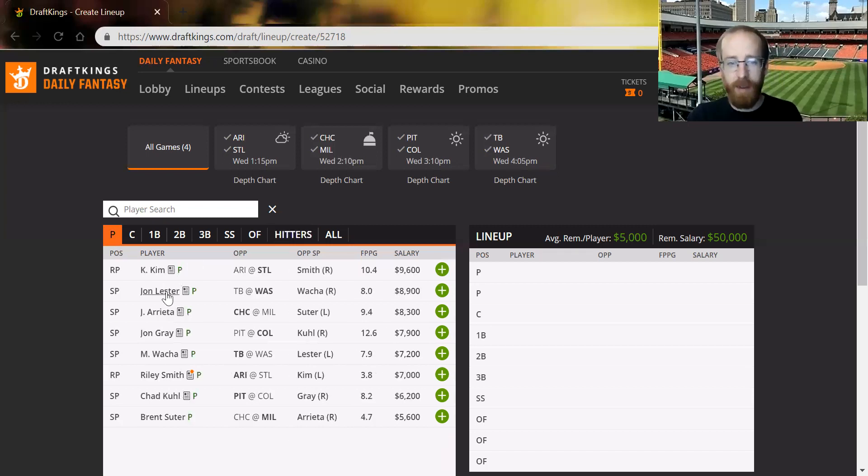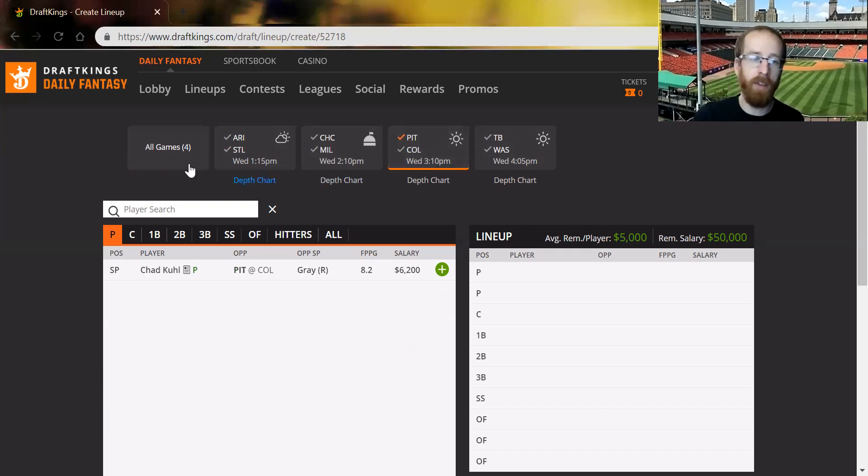To sum up the pitchers: I prefer Gray, Arrieta, and Lester — probably in that order, though maybe Arrieta over Gray. Those three are who you'll be putting in your lineup. Colorado is my favorite team of the day, then St. Louis, then Tampa Bay righties and Washington lefties. Arizona is a nice GPP play. I'm not really interested in Chicago or Milwaukee bats. For Pittsburgh, target the lefties and cheap guys like Gammel, Polanco, Hayes, and make sure to get Frazier in there if you go with a Pittsburgh stack.